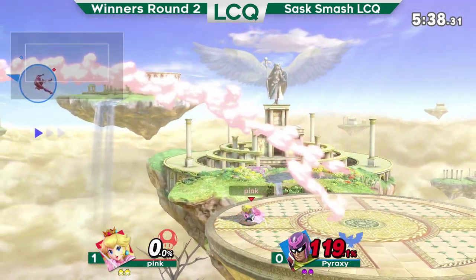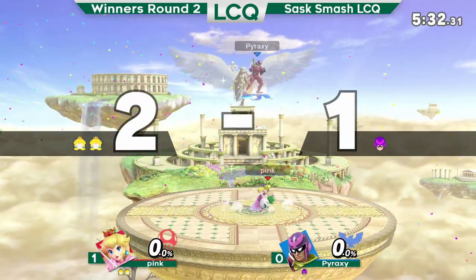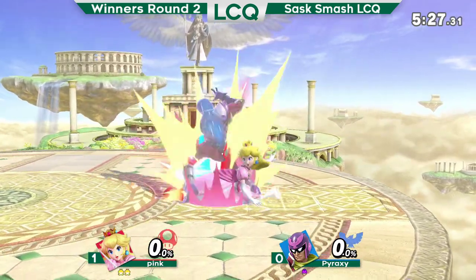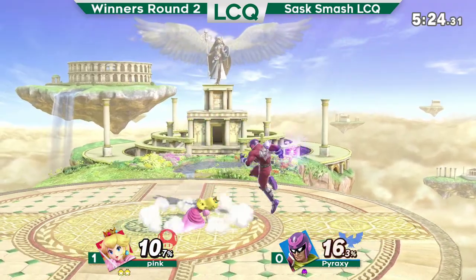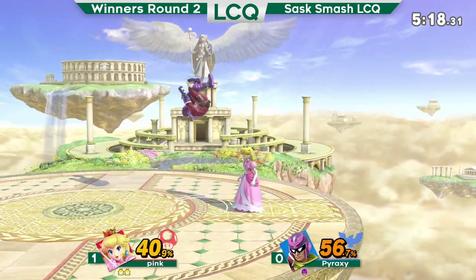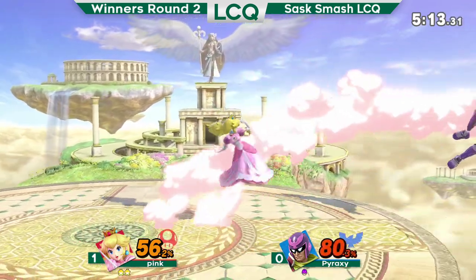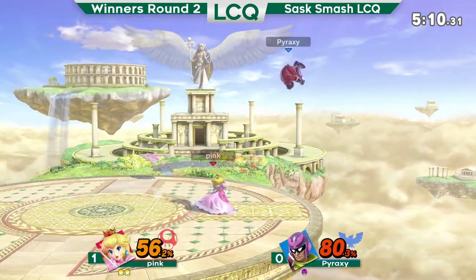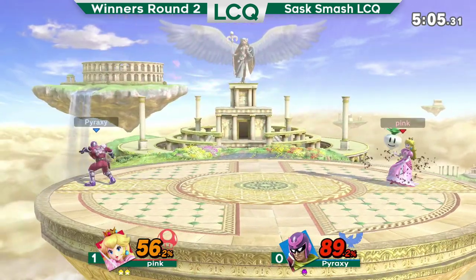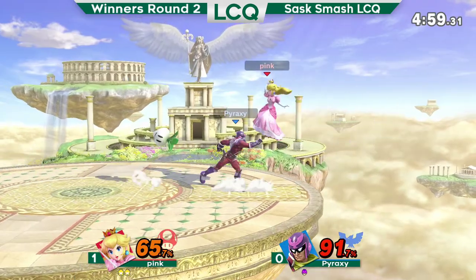Down 100% though. That hit him — makes it back, but another jump read with the forward air. Pyrax's jump option is getting called out a lot right now. A stitch face for Pink — oh, that could've been bad. Pyrax could've taken like 70% there. Down air to get naired. Pink running away with this. Another jump from the ledge for Pyrax, doesn't get called out by Pink, but I feel like next time Pyrax is at the ledge he's really gonna have to think about his habits. I would not be surprised if this ended with a jump read.